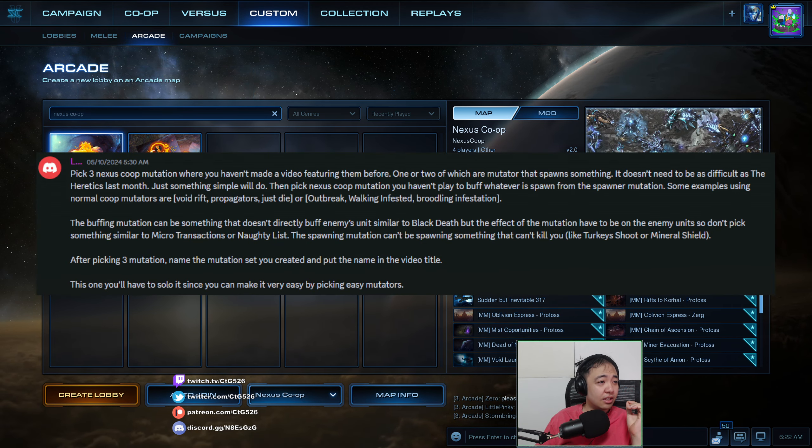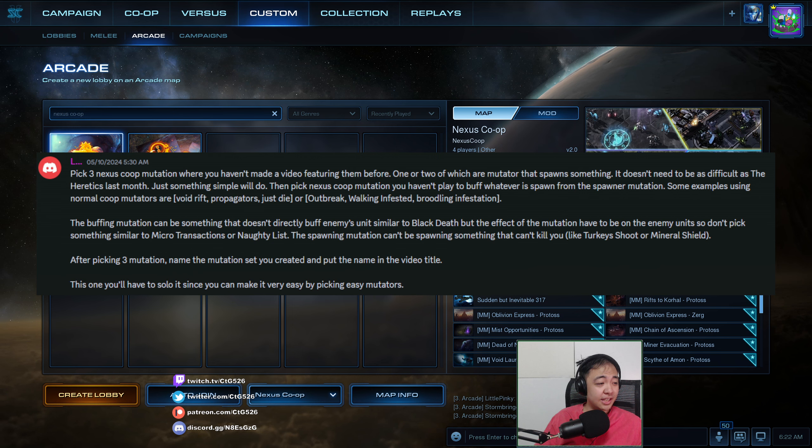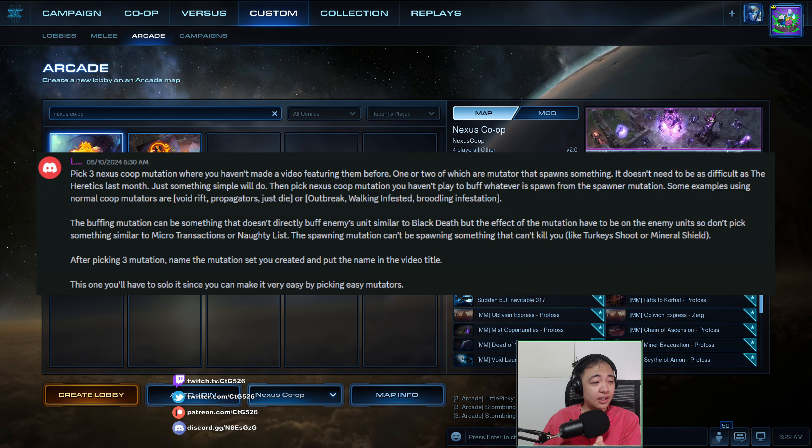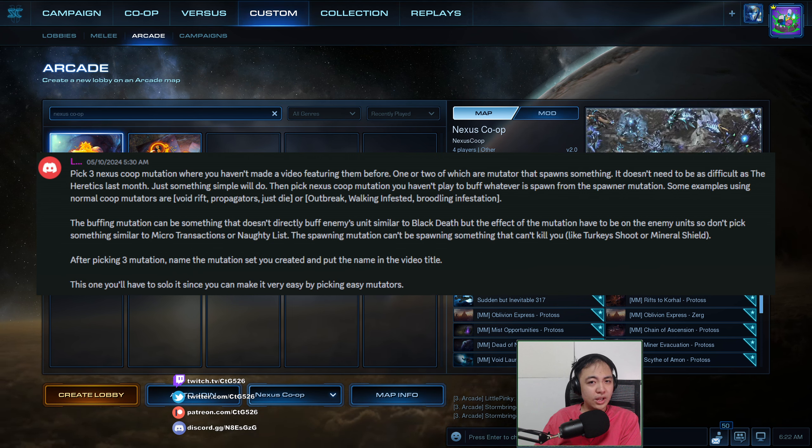The challenge reads: play three Nexus Co-op mutators I haven't played before — so that's the first condition. At least one of them has to spawn something, like extra enemy units I need to fight — it doesn't need to be difficult like the Heretics. The rest of them have to buff the enemies, so one or two spawn extra enemy units and the other two buff the enemies.